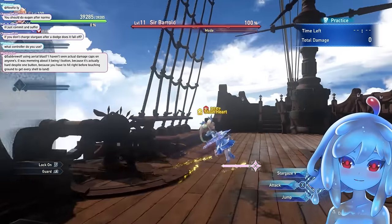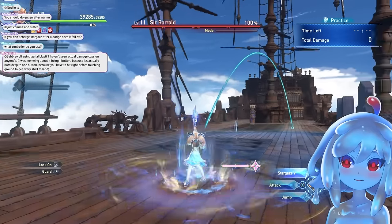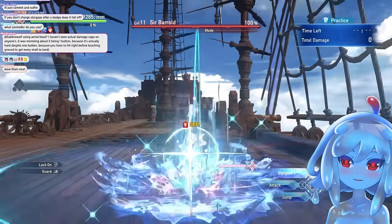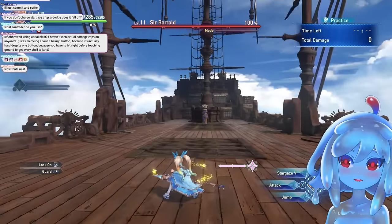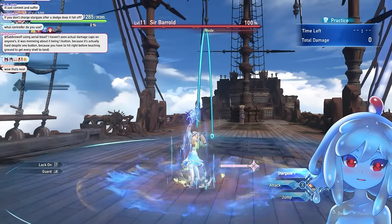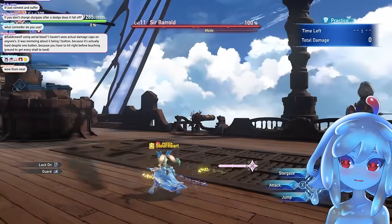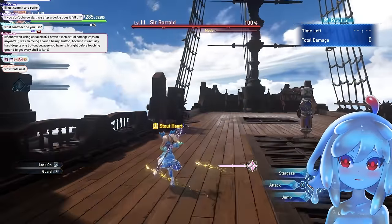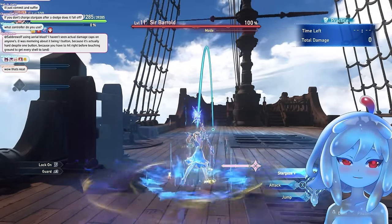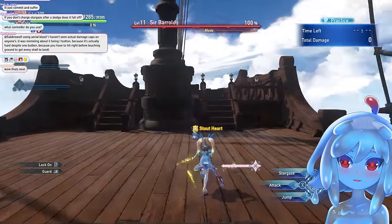You can even jump. So again: dodge, let go while midair, press again, dodge, let go midair, press again. And then after you start to get really fast at it, you can start doing this — it's the same thing, just really fast. The way I do it is I hold the button and then I piano it — I let go and press both in quick succession.